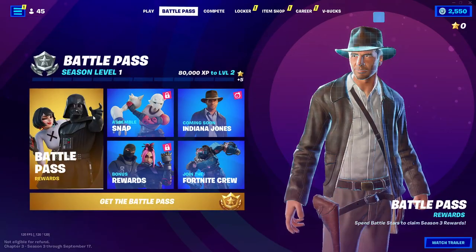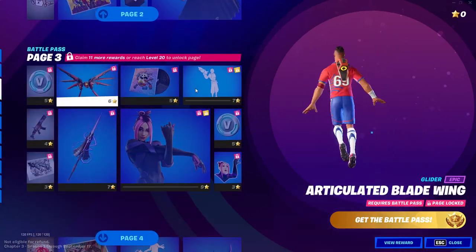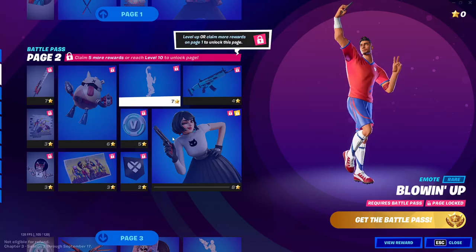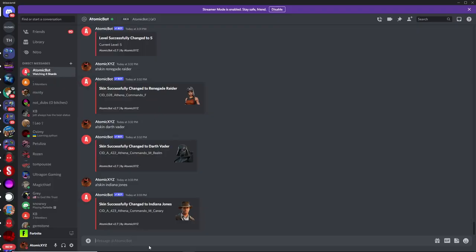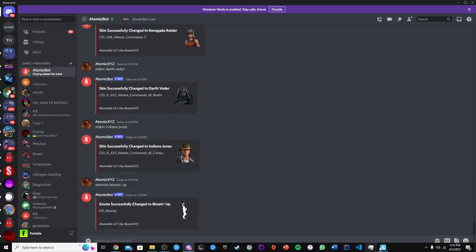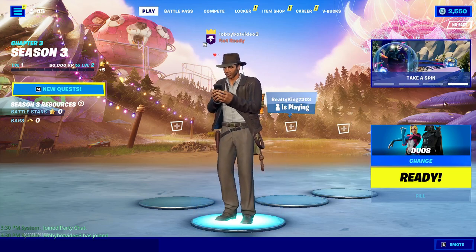There are also some emotes in the Battle Pass. For example, there's an emote called "Blowing Up." To change your emote, type "!emote blowing up" and that will change your emote in the party to Blowing Up, which is in the Battle Pass — so even if you don't have the Battle Pass you can use this in your lobby.